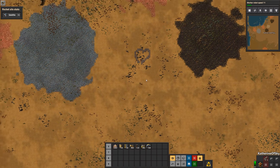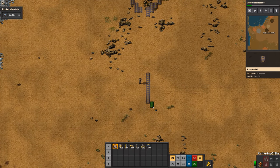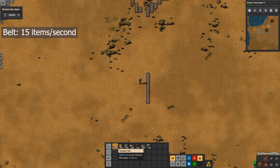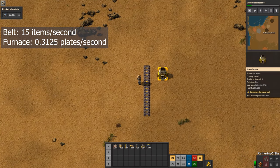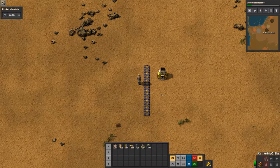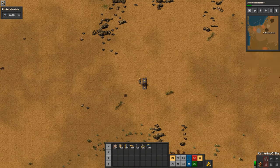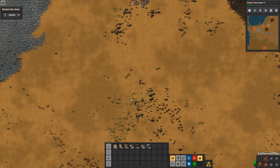Now let's talk about ratios. We want to make a full yellow belt of plates. A yellow belt moves 15 items per second, and a stone furnace can make 0.3125 plates per second. 15 divided by 0.3125 is 48 — thus we need 48 furnaces to make a full belt. Luckily the ratio of ore to plates is 1 to 1 for iron and copper, so we can plan around that to have one belt in and one belt out.